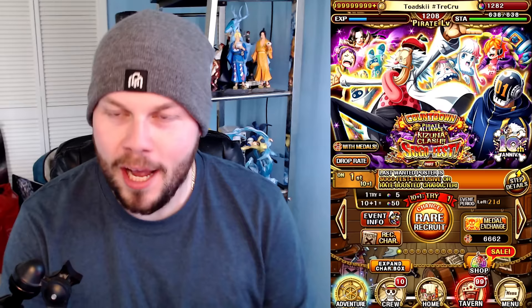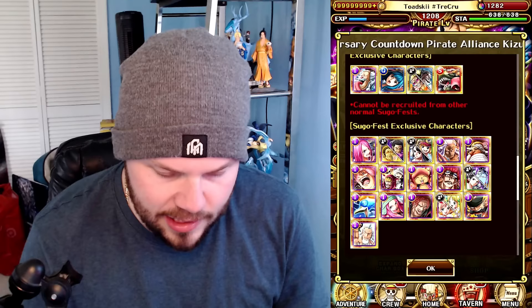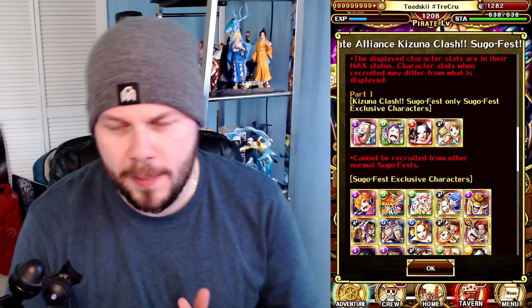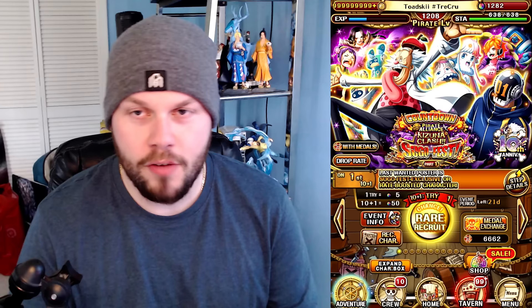Saying that though, I am going to be doing a couple of multis here on the Countdown, Pirate Alliance, Kizuna Clash, Sugo Fest Part 1 — crazy long title for the Sugo Fest. We're going to try and see if we can get Vegapunk. In terms of the characters that are actually boosted on Part 1, we do see Otama with a Kizuna legend — she's boosted, we'd love to get her, don't have her yet. On Part 2 we do have access to Jewelry Bonnie, the Egghead Bonnie, which I don't actually have yet. But we're not going to be pulling on Part 2 because Otama's more of a restricted unit — you don't get many chances to pull that unit, whereas Jewelry Bonnie is basically a normal legend available on many legend tickets moving forward. We'll probably end up pulling Bonnie on the Anniversary Sugo Fest eventually, but we're going to do a couple multis here on the Kizuna Sugo Fest.